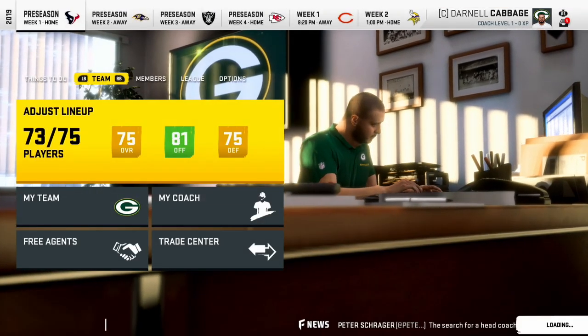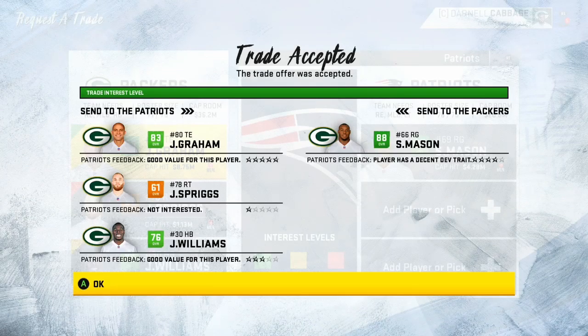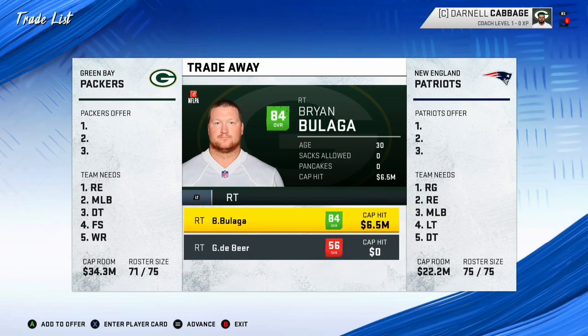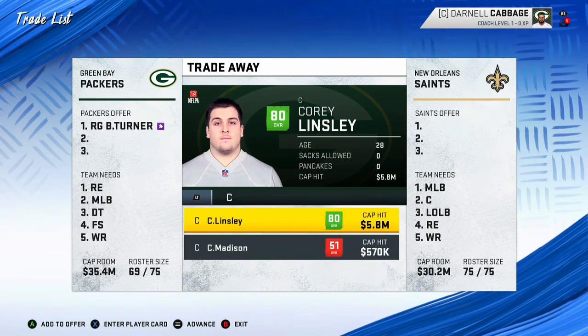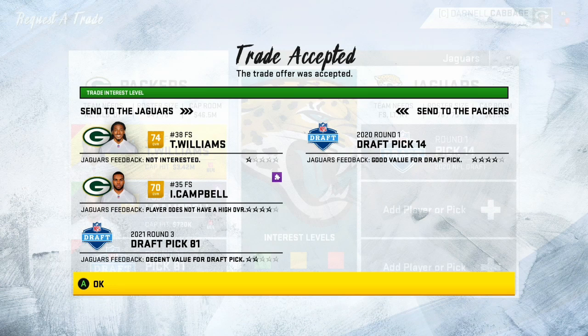This is not realistic at all — it's not intended to be. I will be trading away a lot of players. My first trade addresses the offensive line: giving the Patriots Jimmy Graham, Jason Spriggs, and Jamal Williams for Shaq Mason. Then trading Mercedes Lewis and Kumaro to the Saints for their first rounder. The Dolphins are getting Billy Turner, Lane Taylor, and Kyler Fackrell for their first round pick. Finally, giving up Jermon Williams, Ibrahim Campbell, and a third rounder for the Jaguars' first rounder.